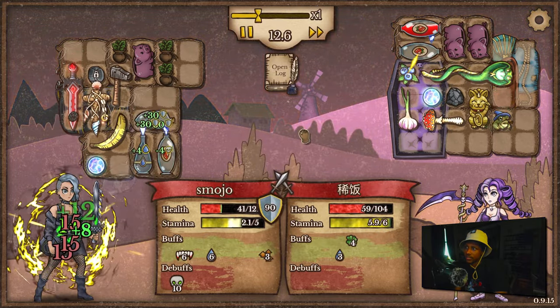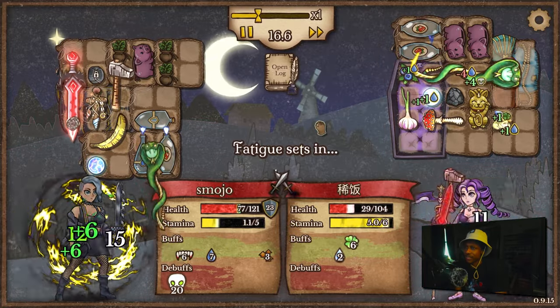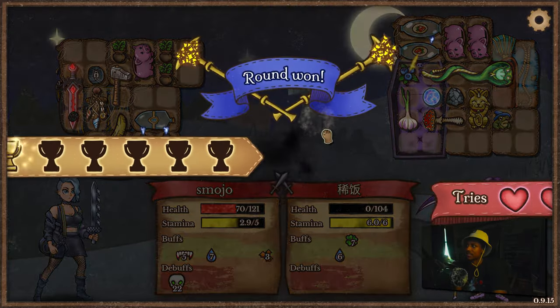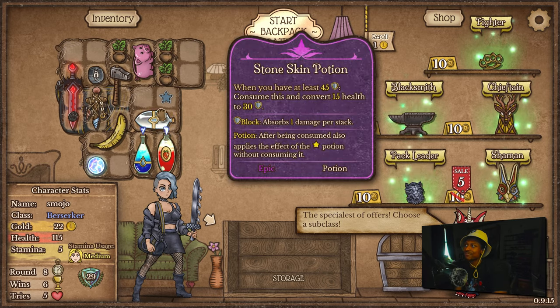When did we miss two times in a row with 90% accuracy? Come on, we gotta take this guy down. One more hit — okay nice! This Stone Skin Potion was a huge buy. This is the first time I've ever done this build using Stone Skin. I'm very happy we did that.